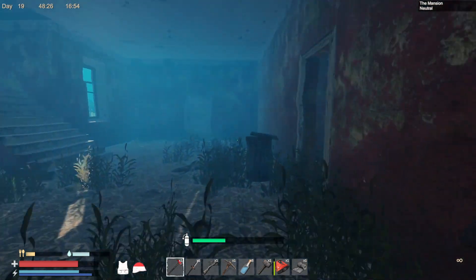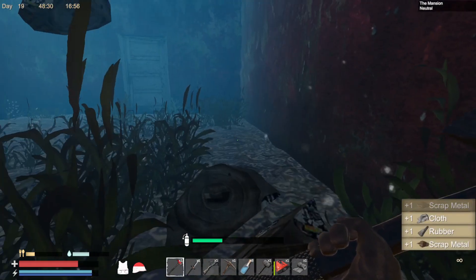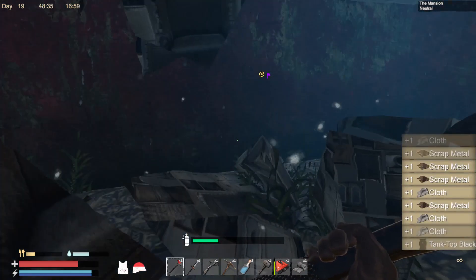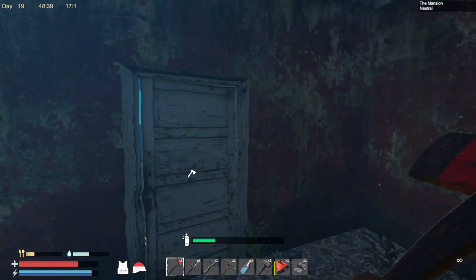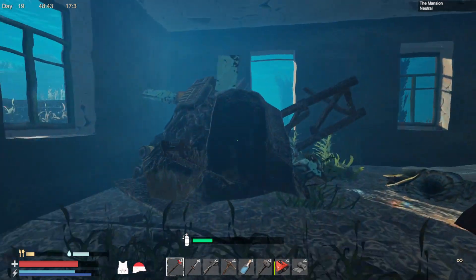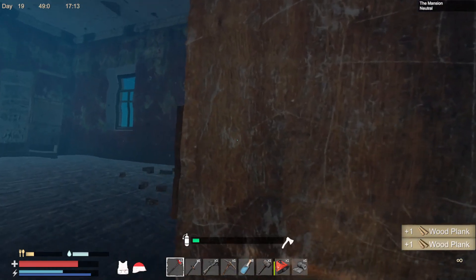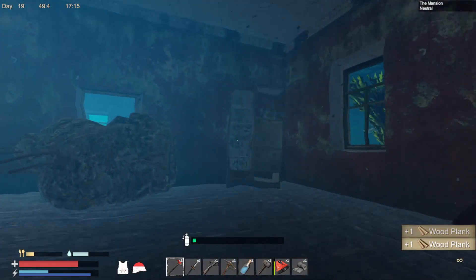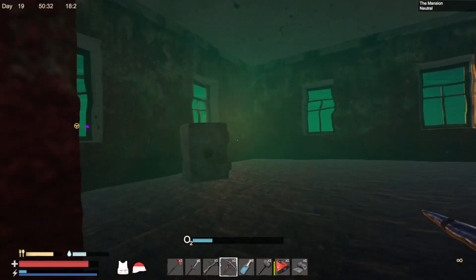Eventually we're gonna have a bunch of air filters banked up and we can just come down here and have a ball. Let's bust through here and loot all this up. We don't really need the wood but I'm just doing it - we might find schematics inside and then we don't have to worry about it.